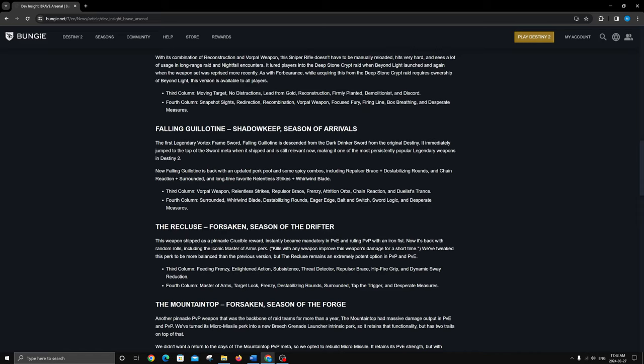Frenzy is 15% and if you watched my god roll guide video, I talk about why Frenzy is such an amazing perk — increased handling, increased reload speed, increased damage — all just for being in combat, which is really easy. You're pretty much always in combat so Frenzy will be up a lot. Vorpal is 10% and Frenzy is 15%, so you could go Frenzy with all of these as well. Frenzy and Bait and Switch together is 15% plus 30%, which is a 49.5% damage increase if you can get both going at once.